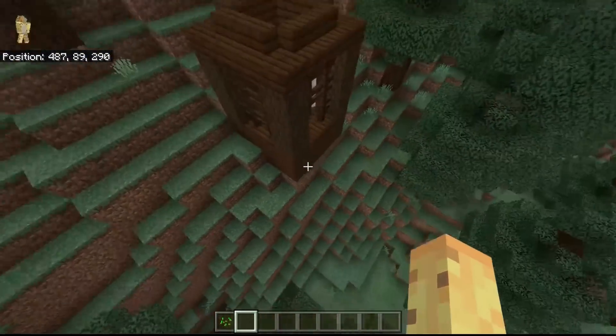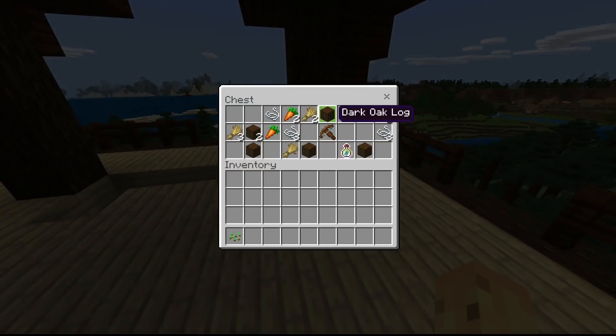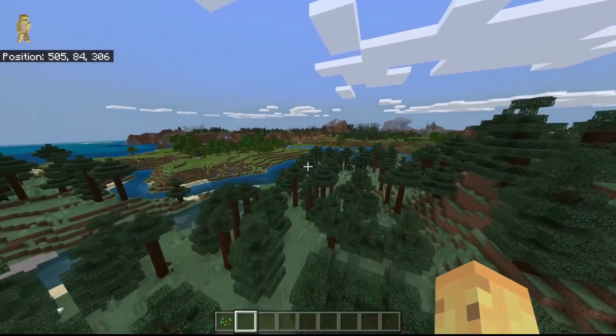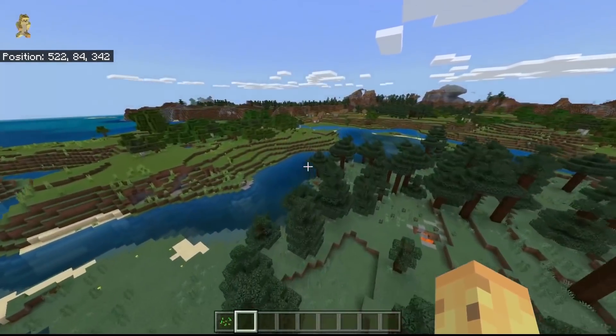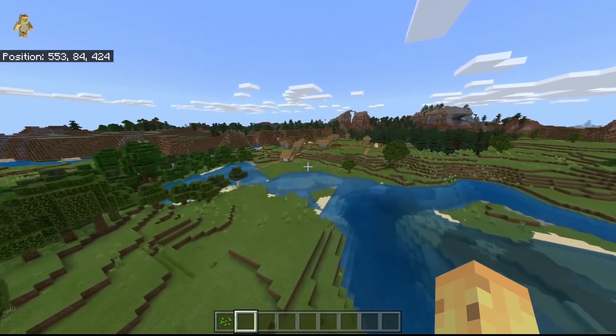If you want to get some free iron right over here, get yourself a crossbow, some arrows, and some dark oak logs, you can totally do that too. Then you can move on to the second village if you want — more access to hay bales. But let's assume you don't care about the second village.